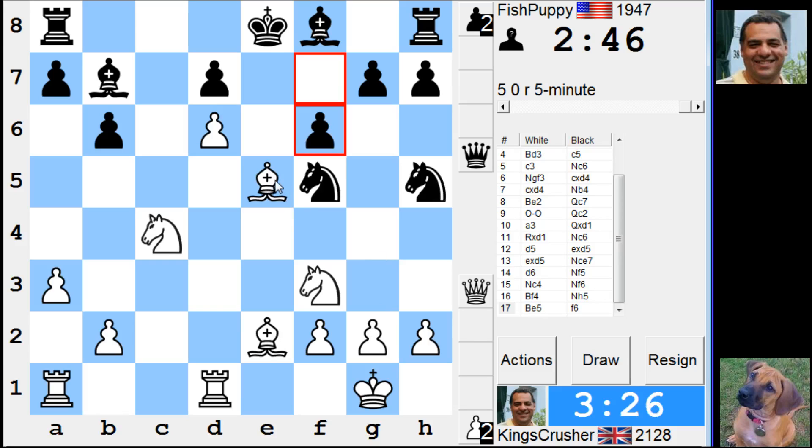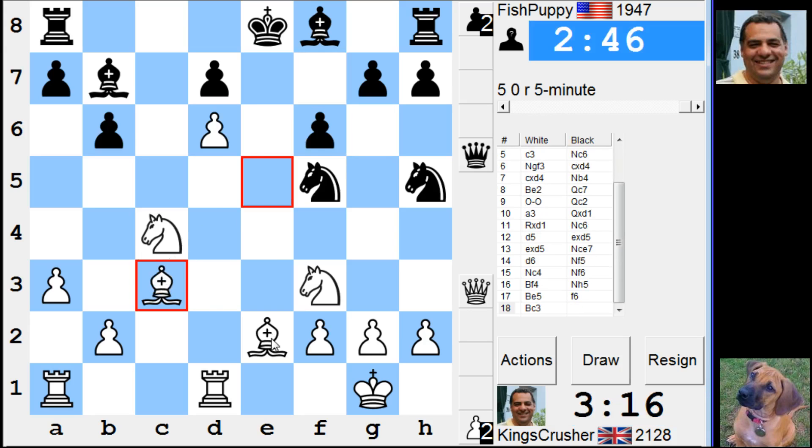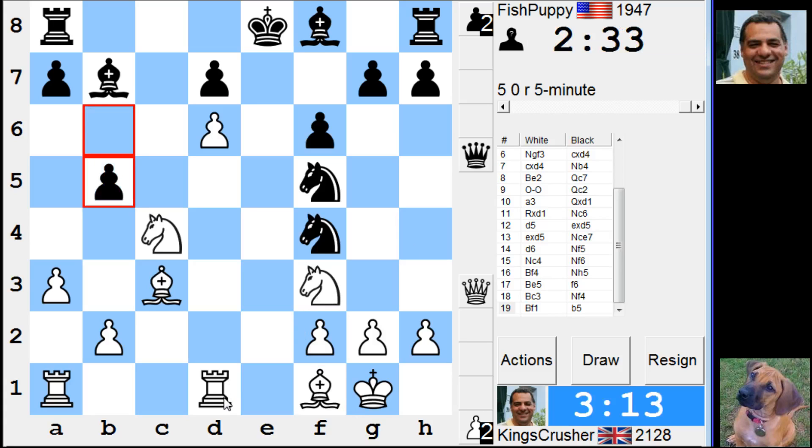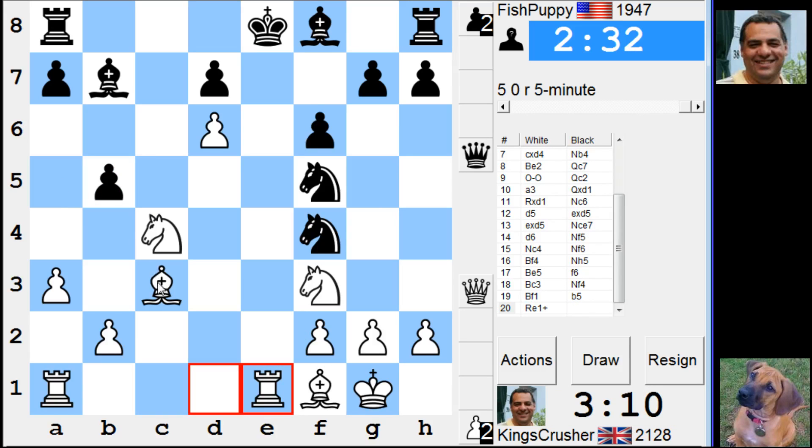Knight f4. If I play just Bishop g3 — Bishop c3. Let's go with this. Knight f4, Bishop f1. Why is that too dangerous? Bishop f3. I've got Rook e1 on the cards. Taking Knight f4 is probably a pain. I'll throw this check in — check — because Bishop a5 could be dangerous, or this diagonal here.